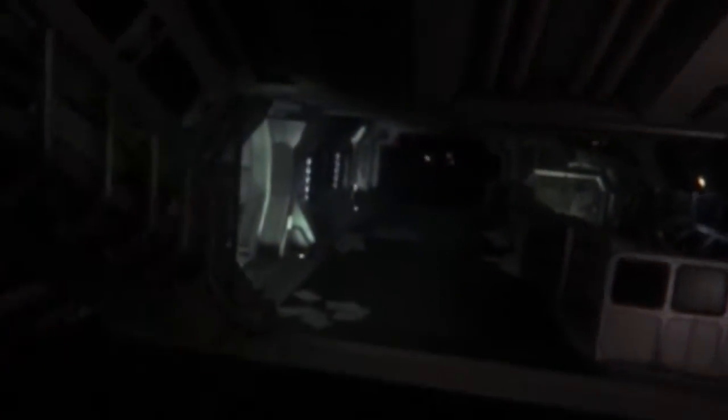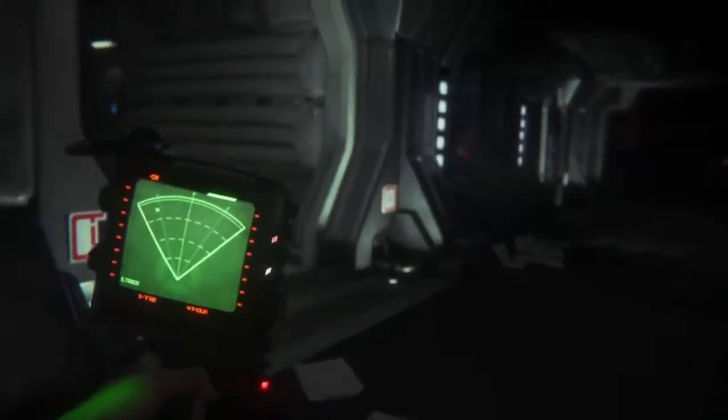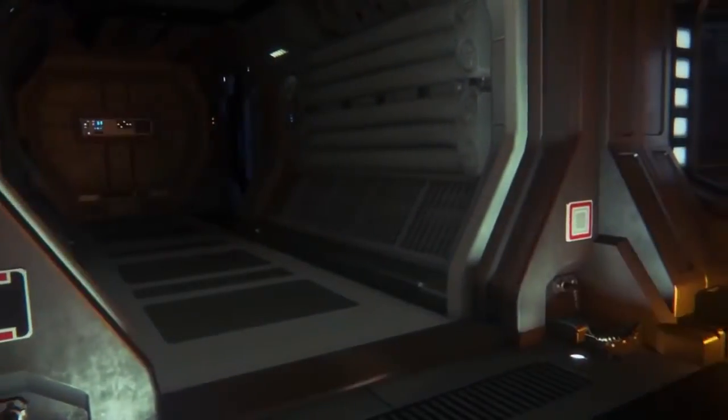Alien Isolation is a direct sequel to the original Alien film. What that means is no pulse rifles, no snappy catchphrases and crucially, just the one terrifying slathering Alien. This isn't a shooter — it's a first-person survival horror game. It's less Call of Duty and more like PC nerve-shredders like Amnesia: Dark Descent and Outlast.